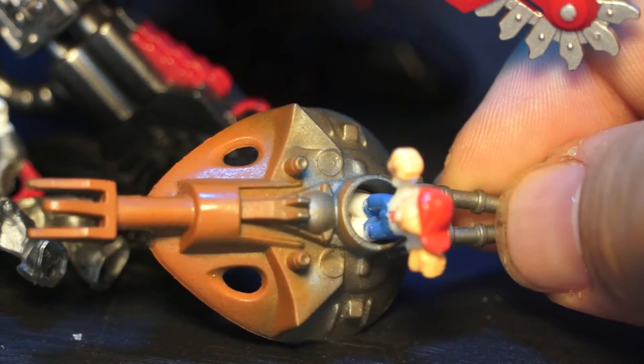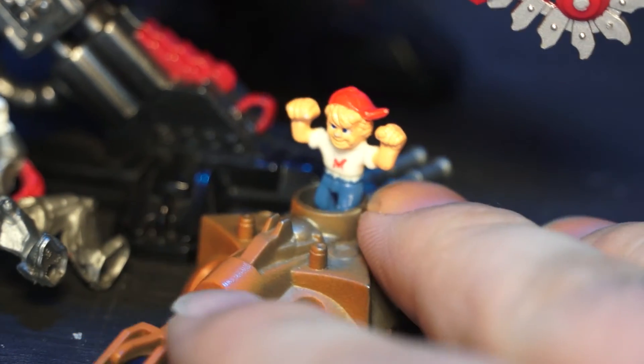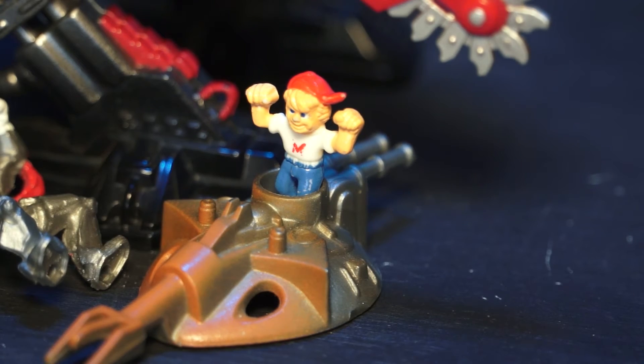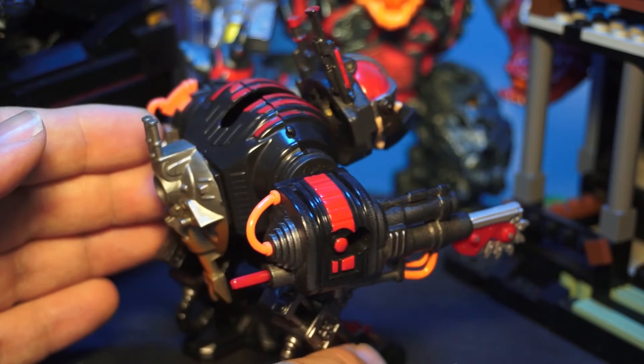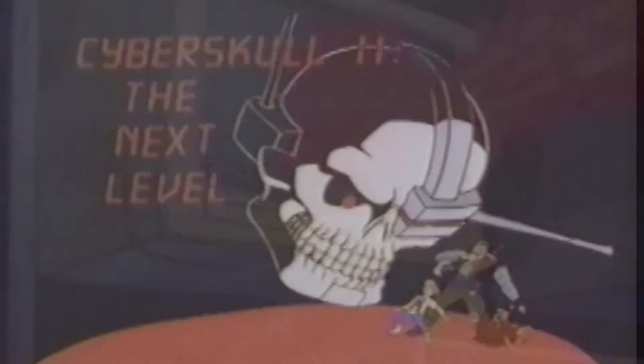Clever Max is able to trick Cybot into dicing Cyber Skull. Mighty Max Shuts Down Cybot was one of the last Battle Warriors released for the toy line, with Cyber Skull actually being one of the more popular villains brought into the cartoon series — he actually had two separate episodes.